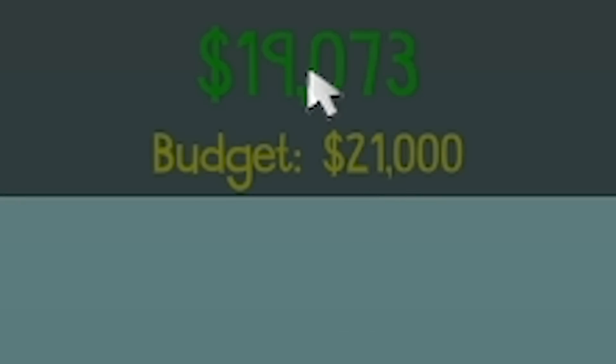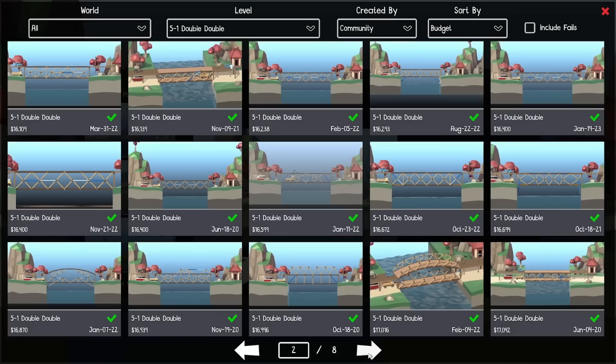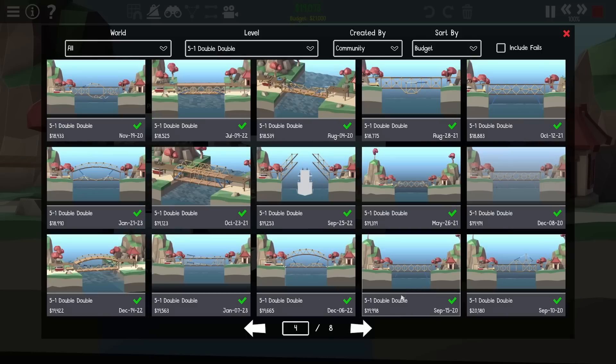Although looking at the budget, we actually used quite a lot of it — we've only got two grand spare, so about 10% under budget. I guess we'll take that. In the gallery at 19 grand, we're not on the first page, not on the second page, not even on the third page — we're on the fourth page. Right, I'm not having that.